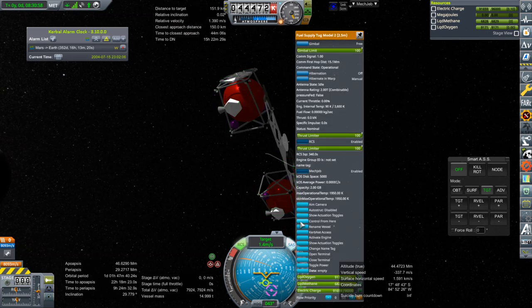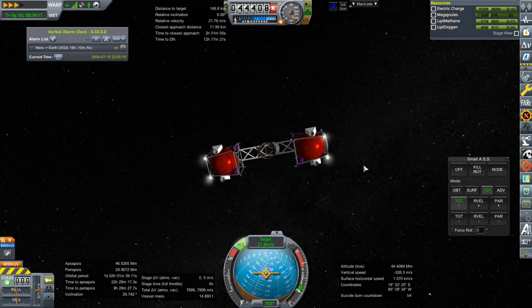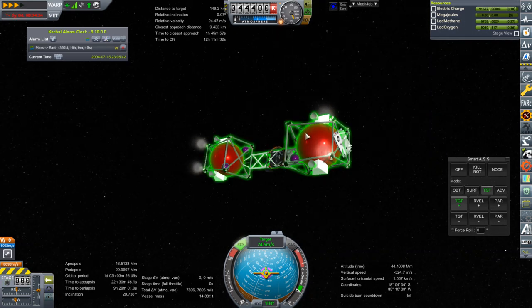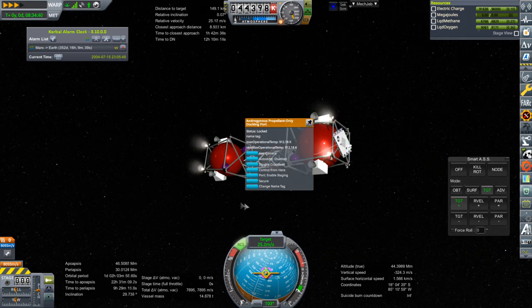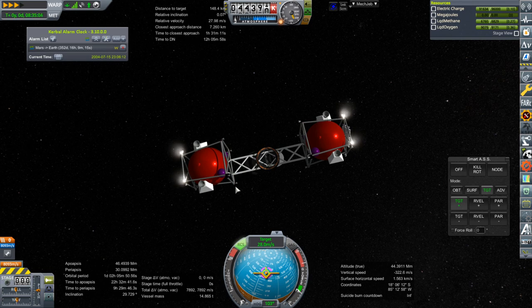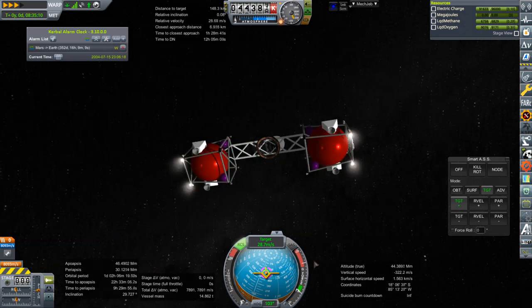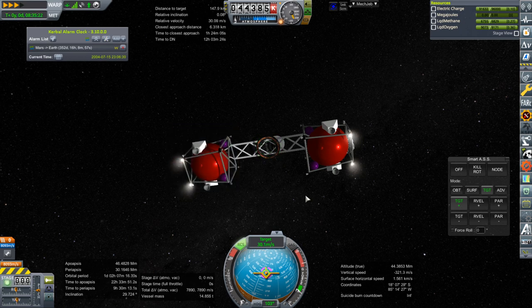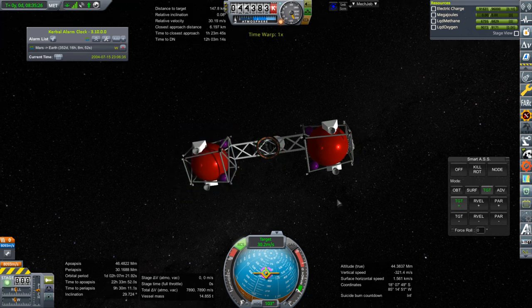We are controlling from this. I just thought of an interesting idea — we've got two Nerva tugs, and we've got one of these androgynous propellant-only docking ports. But we could, in theory, have put another one and then tied the two Nerva tugs together with the payload in the middle. That would have been a fancy thing to do.